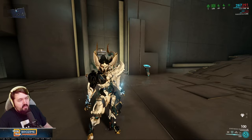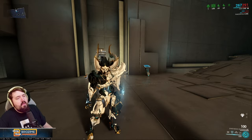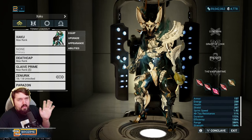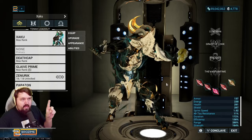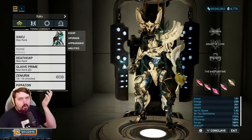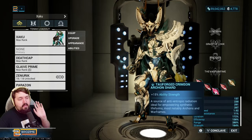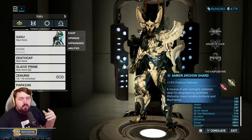This is the new Zaku build. It does the same thing as the previous Zaku build but using all of our new tools to make it much better. We are using five shards. To use the build with the mods I have, you need at least three red shards, preferably one tau shard and one regular red shard. Alternatives exist that only require one red shard. The shard setup I'm using is: duration, duration, tau strength, and a regular strength, plus a parkour velocity shard.